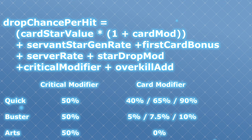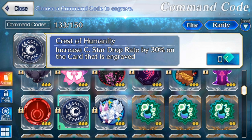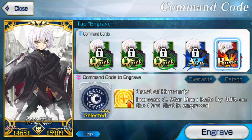This means that quick card effectiveness is generally better than critical generation rate buffs. But critical star generation rate buffs are better when you're hitting with buster cards or arts cards. This is why you'll sometimes see servants with critical star generation rate command codes on their buster cards instead of their quick cards.